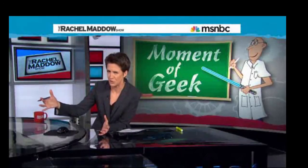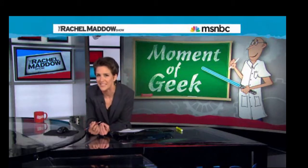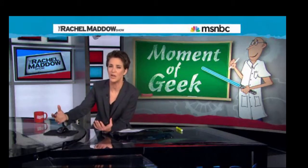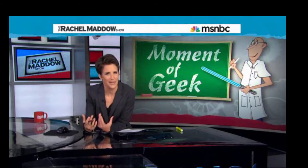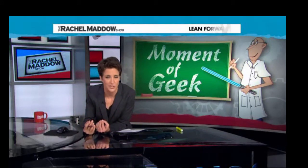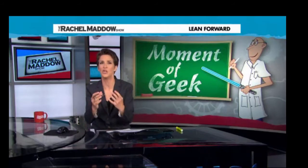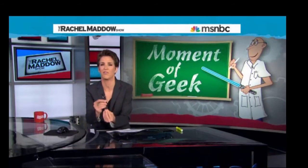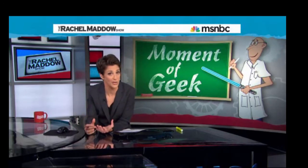But above number 92, those are things you don't find laying around — things the Earth does not make itself. Above number 92, you've got to make those guys in a lab. And the hallmark of these lab-made elements is that they do not stick around. You make them by smashing together other atoms, and you do make a new element, but only for an instant. The new atoms only last for milliseconds before they decay and they're gone.